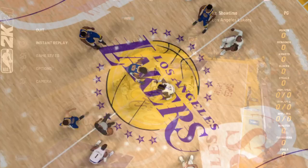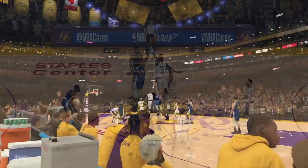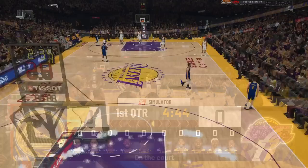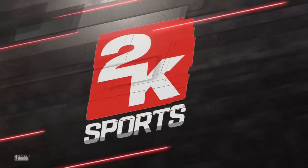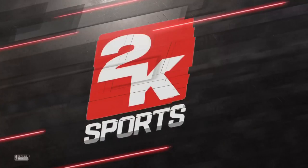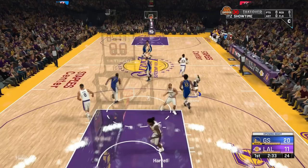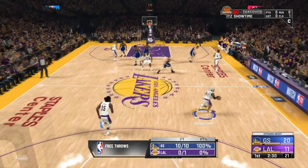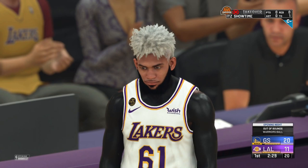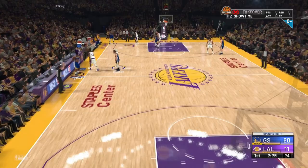After negotiating, start your first game of the season. I'm playing the Golden State Warriors on the Lakers. You want to play as terribly as possible — foul out, walk out of bounds, shoot really bad shots. The ultimate goal of this step is to get an F teammate grade. As you can see in the corner, there's a teammate grade — try to achieve an F. Run out of bounds, foul as much as possible to get out of the game quickly.